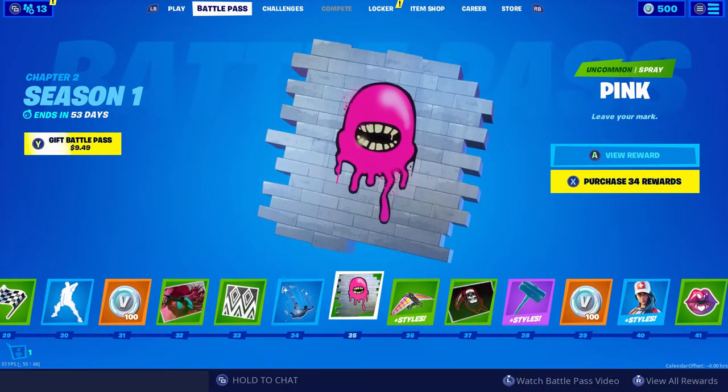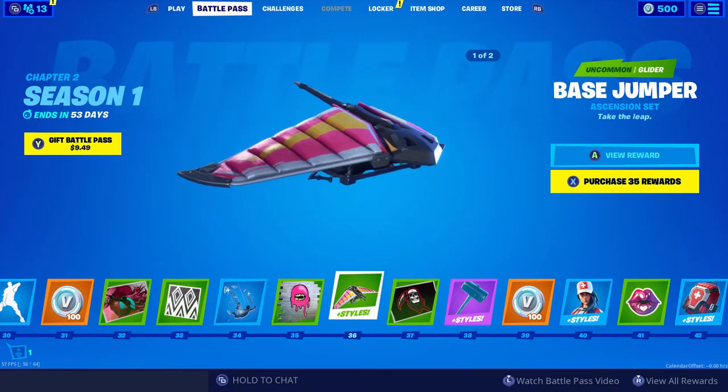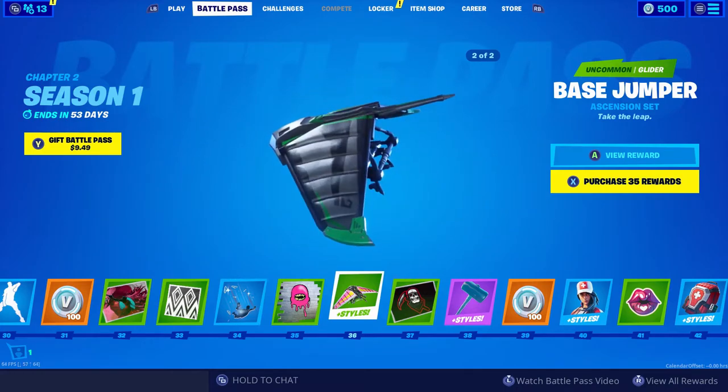Tier 35 — pink. Okay. Next glider is Base Jumper with different styles. Okay, that's all right.